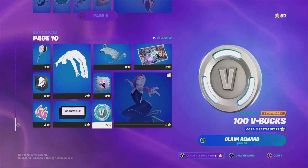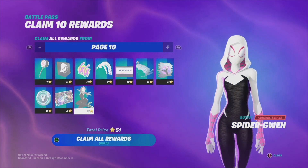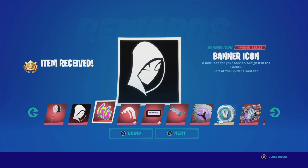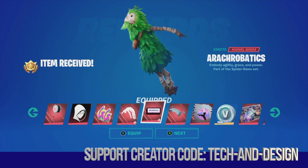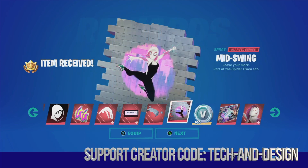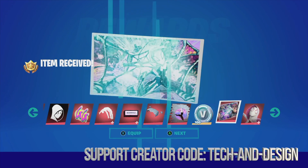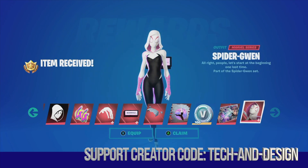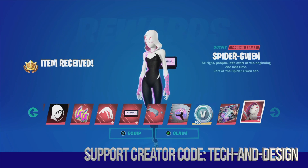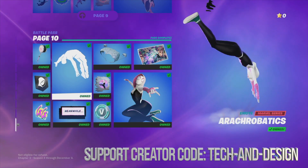Like always we're going to claim everything at once, so press Y and hold A to claim everything. Let's start off with the harvesting tool — equip, next, equip, equip, equip. We're also going to equip this awesome glider and this awesome spray, get some V-Bucks, the loading screen, and finally the awesome skin we've all been waiting for. We are done!